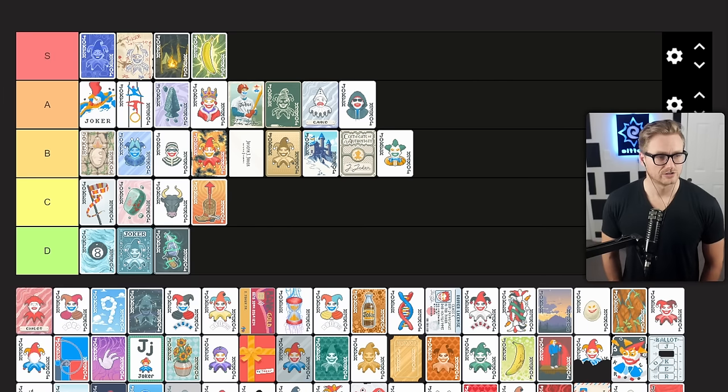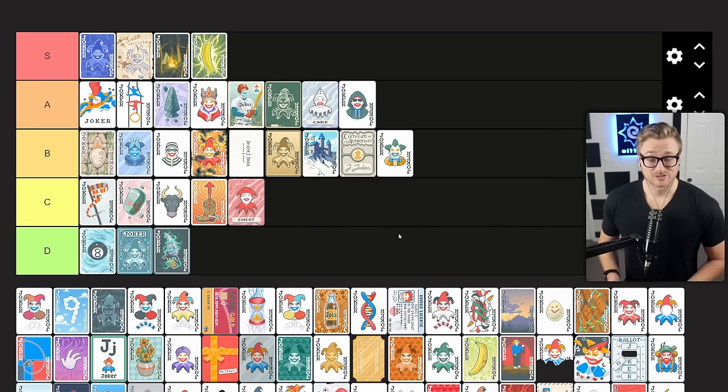Chicot is another legendary joker which disables the effect of every boss blind. Unfortunately, you really need a good roster of jokers in order to support a utility piece like this, and a lot of times you really need all five of your jokers to be scoring points. It can save you in a pinch and make it easier to progress through the early rounds without worrying about playing around boss blinds. Situationally very good, but in a lot of cases it might not do as much as just a good point scoring joker. C tier for me.